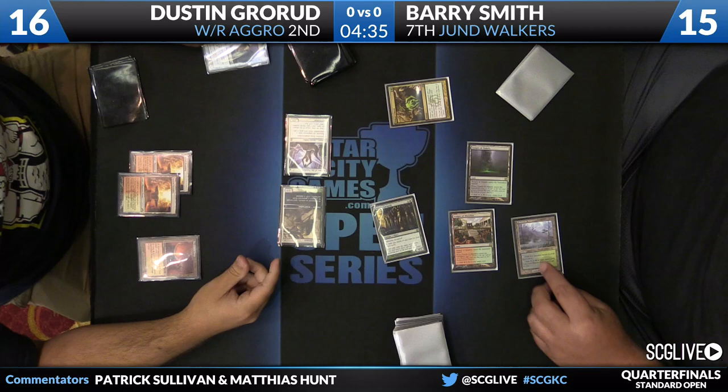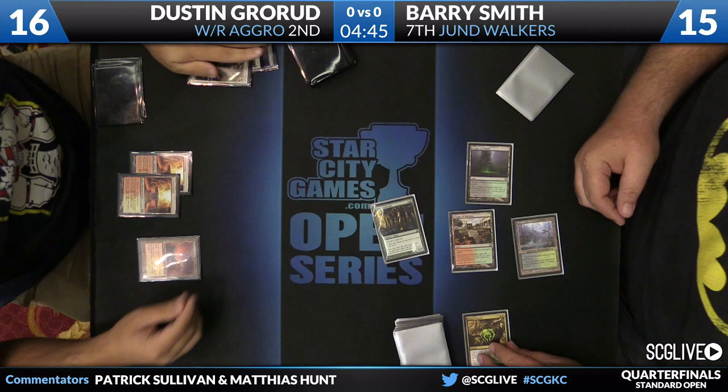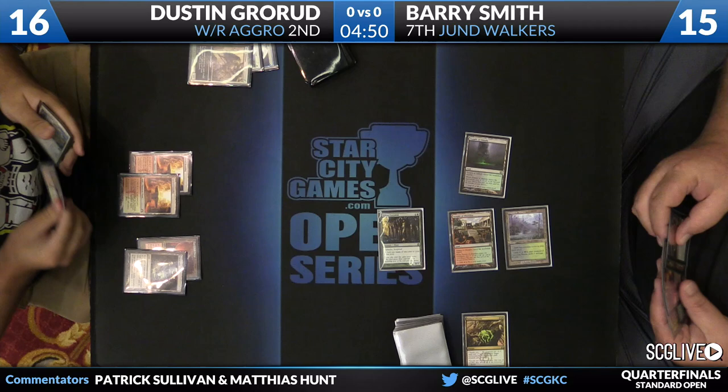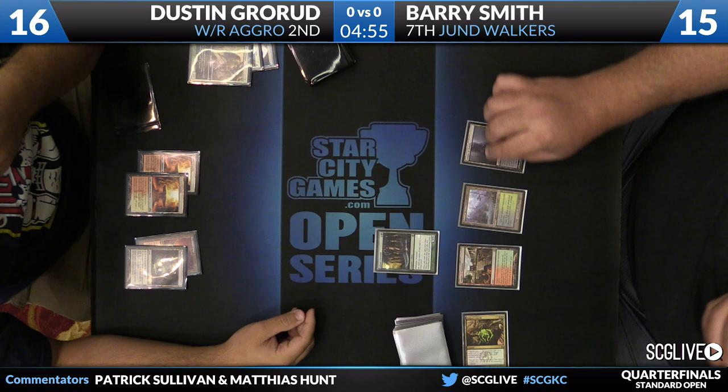As mentioned, this is one of the best cards here. Dustin's going to force him to pay an additional one for Judge's Familiar, but that's about it — it's going to get the entire team. This card is just hard for Dustin to beat. In his hand there was a Brave the Elements sneaking in there — normally his anti-sweeper insurance policy — but something that doesn't really work here.